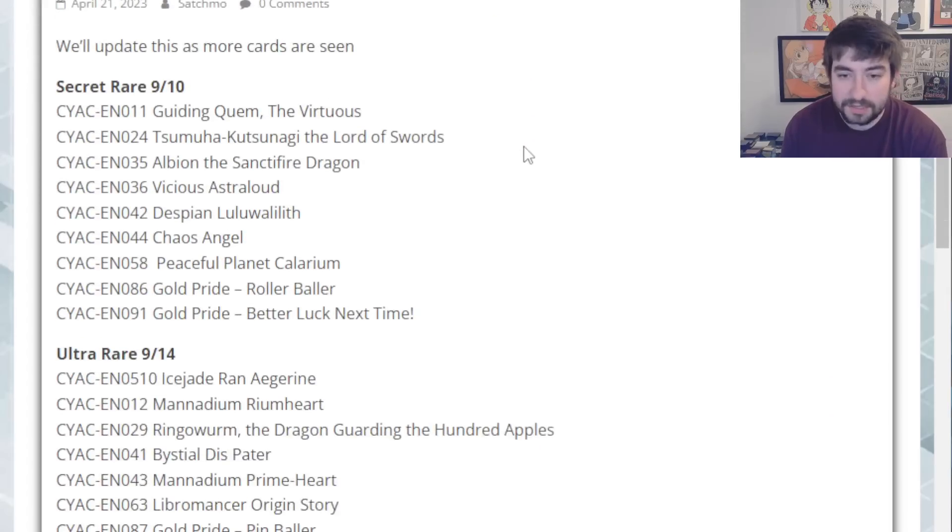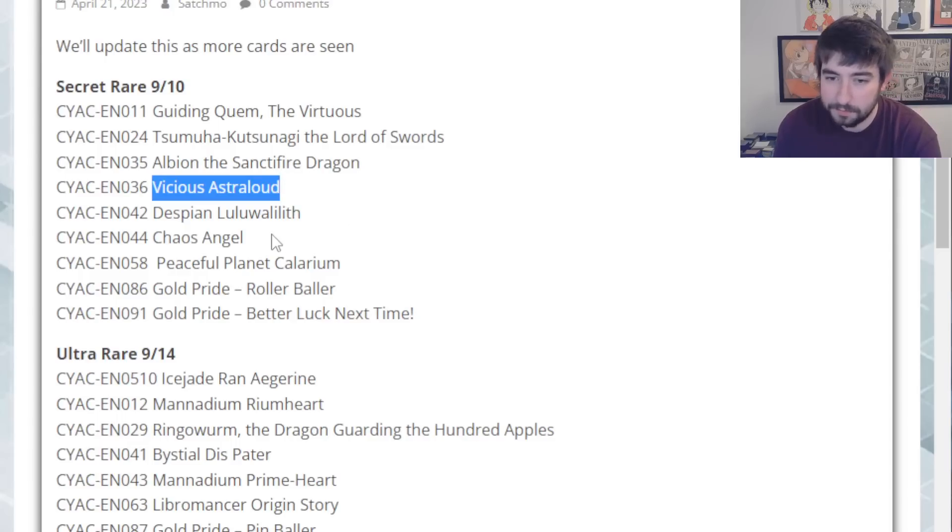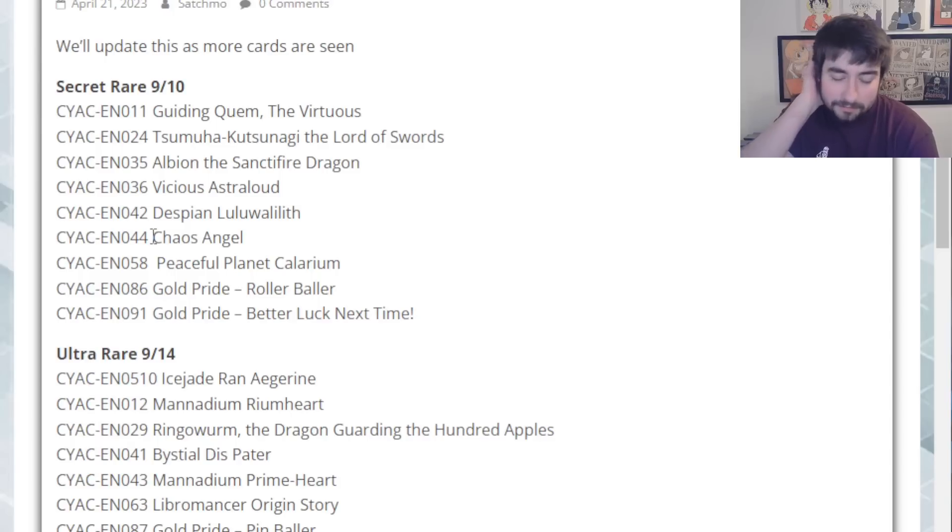Now we get to the final stuff today, looking at some of the rarities. Starting with the Secret Rares — keep in mind this is nine of ten, not all of them. Guiding Quem the Virtuous, Albion the Sanctifier Dragon, and Despian Lulua Lilith — a lot of Secret Rares from the Albaz lore, which is tough because I wanted to get Lulua Lilith. Vicious Astraloud — we kind of figured this guy would be here. He's one of the top individual cards that will be played across a good number of decks, making the Visa Starfrost engine even better, and Scareclaws get a huge buff. Chaos Angel — obviously a Secret Rare, we kind of knew this guy would be here. Everyone's going to need one or two copies.